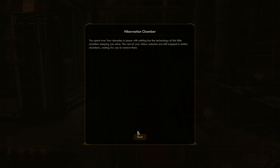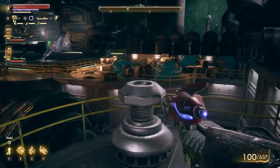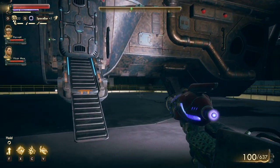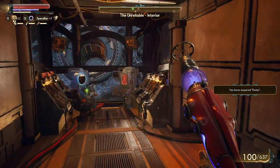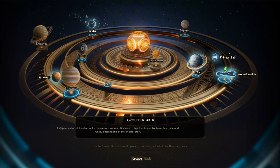You spent over four decades in space with nothing but the technology of this little chamber keeping you alive. The rest of your fellow colonists are still trapped in similar chambers waiting for you to restore them - reviving you from hibernation. My chance of betraying him - his chance that he could trust me is like 23.7% or something like that. Nice to see you Phineas. Maybe next time don't hide behind bulletproof glass when I just pop by, and also very rude to my companions. Let's go to the Groundbreaker.